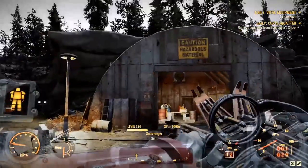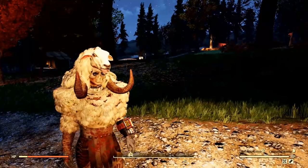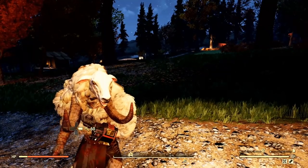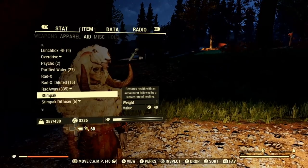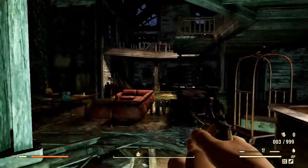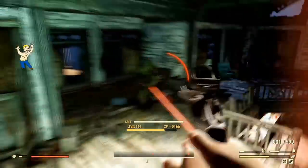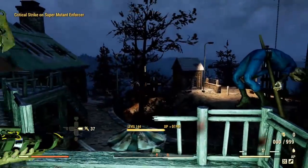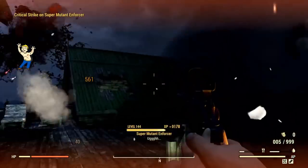The main reason we use radiation to lower our health is because it acts as a health gate. It ensures we will never heal over more than 20% of our health, and this is the most effective way to play Bloodied. You are still able to heal yourself with Stimpaks freely without worrying about going above the 20% health sweet spot. It literally allows us to heal from attacks, but at the same time gates us off from going above the threshold we want to stay below.